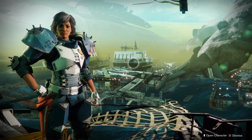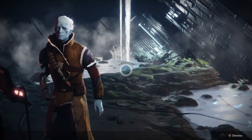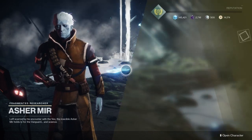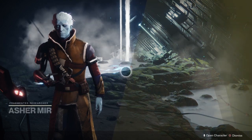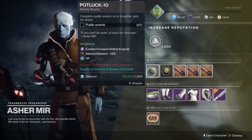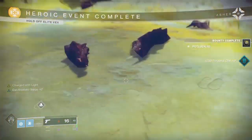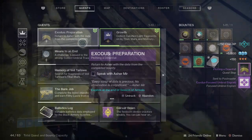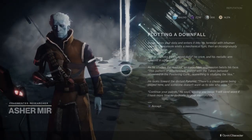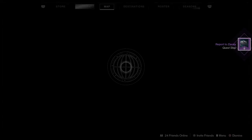The next part of the preparation step is on Io. Head to Io and talk to Astramir and assist him with some weekly bounties. Pick up your different bounties — you have a couple to choose from. Whichever one you complete first, get it done. I got this one done by completing public events, turned it back in, and headed back to Astramir. This is the theme of this quest line. From here you're going to return to Commander Zavala.